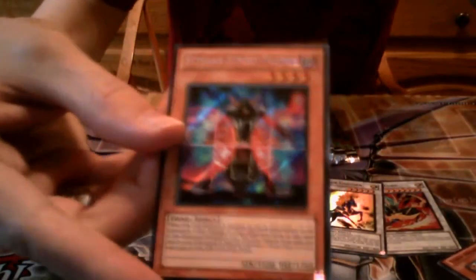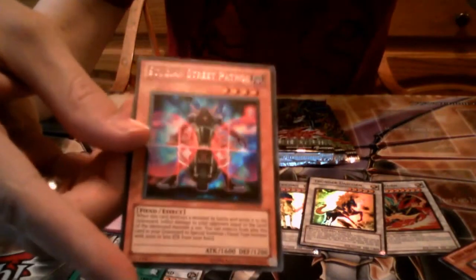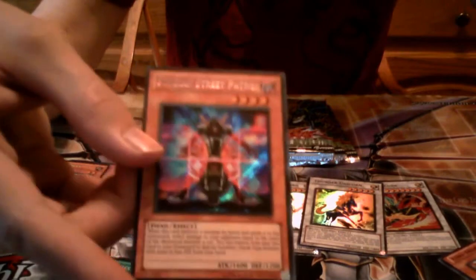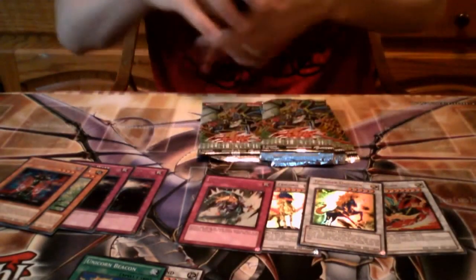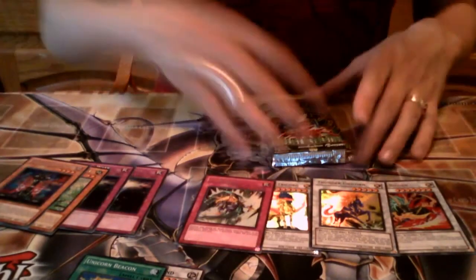Whoa — another Secret Rare! A Stygian Street Patrol, Secret Rare — wow, holy crap! That's four secret rares in one special edition box! This card also got reprinted, but it's still probably worth a little bit because it's secret rare. That's actually an awesome card for Infernities — I run it in Infernities at one. I have the reprinted one so this secret rare version will be going into my deck. And the last pack for number nine: a Delta Flyer as a rare — that's a good rare, probably the best rare in this set.